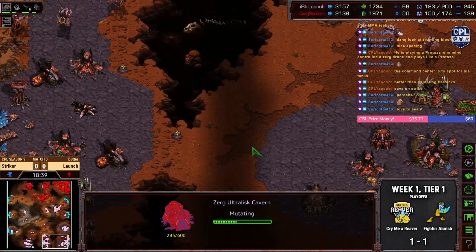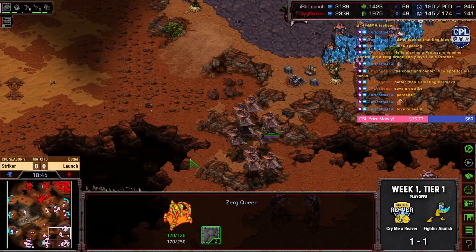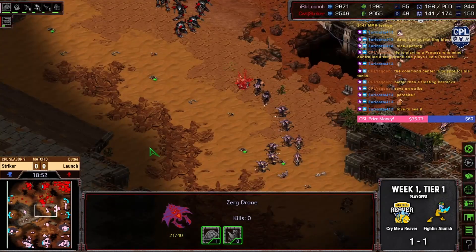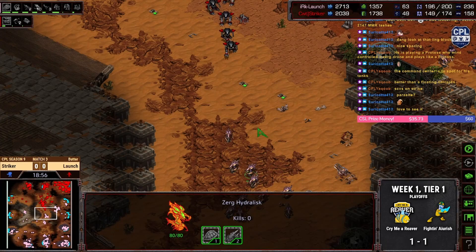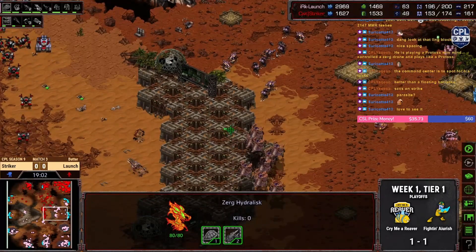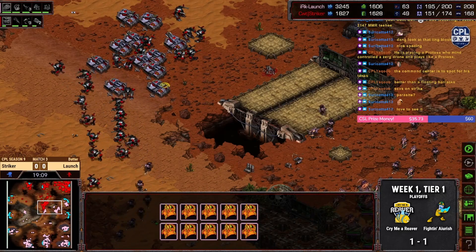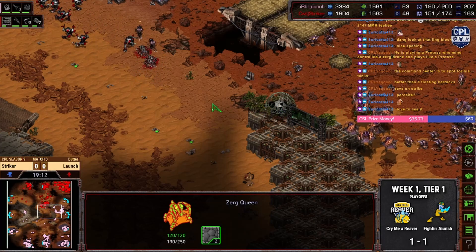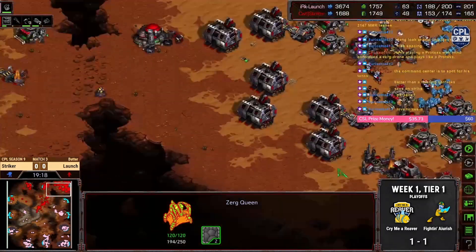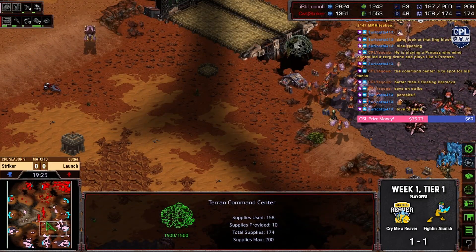We got defilers and ultras coming up, plus all these queens. One-one goliaths absolutely shredding hydras — goliaths counter everything. Goliaths are quite literally the strongest unit in the game. Give me a command center, infest it — take the mutas, dive into his main, target it down, infest it, and just start spamming infested Terrans. Absolute giga chad move.